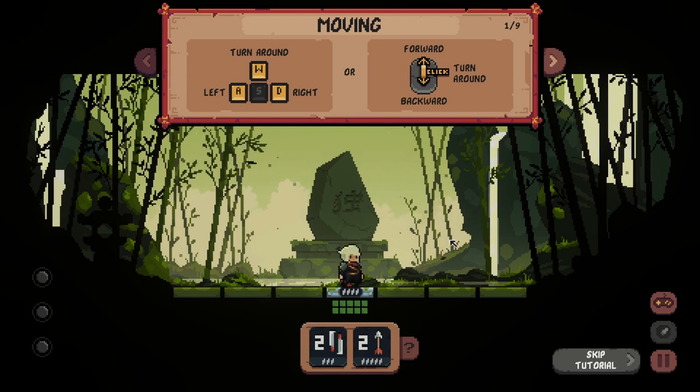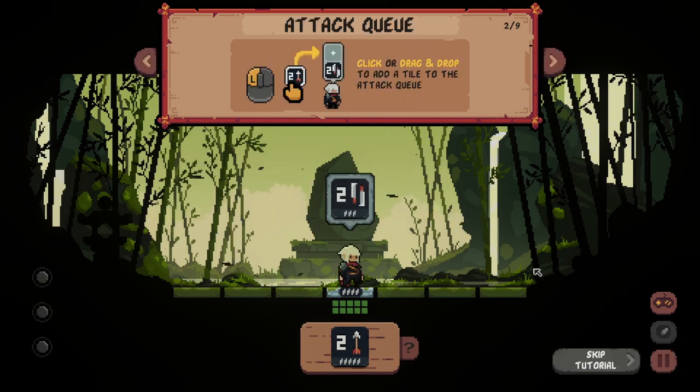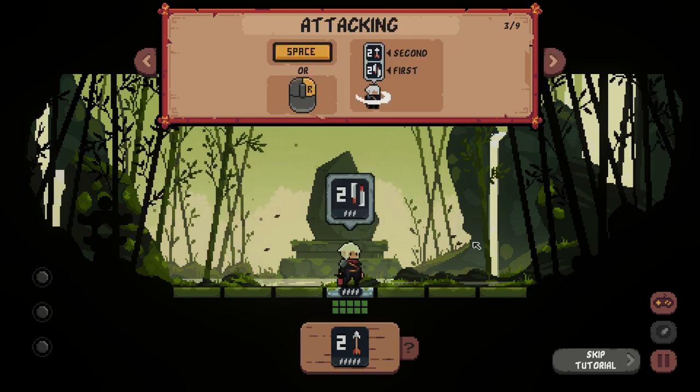Moving, turn around, left, right, forward, turn around, backwards. Okay, gotcha. And then we can add this thing. We've done it. Is this a tutorial? Oh I see. Left click or drag to drop a little tile. Okay, I managed to figure that one out.